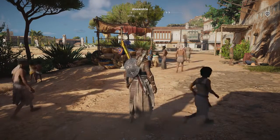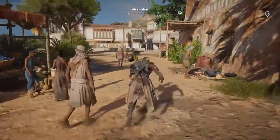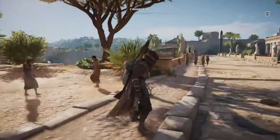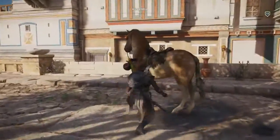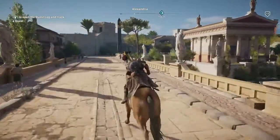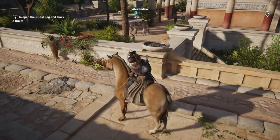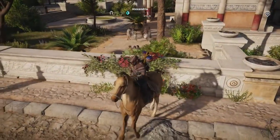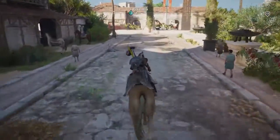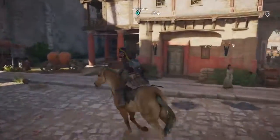Hey everyone, welcome back to Assassin's Creed Origins. On this video we're gonna be doing Reda's quest: Stolen Goods. Reda is at the entrance to Alexandria and we're pretty close. Let's go horse. What are those kids doing? Actually, they're not kids — they just look tiny from here.